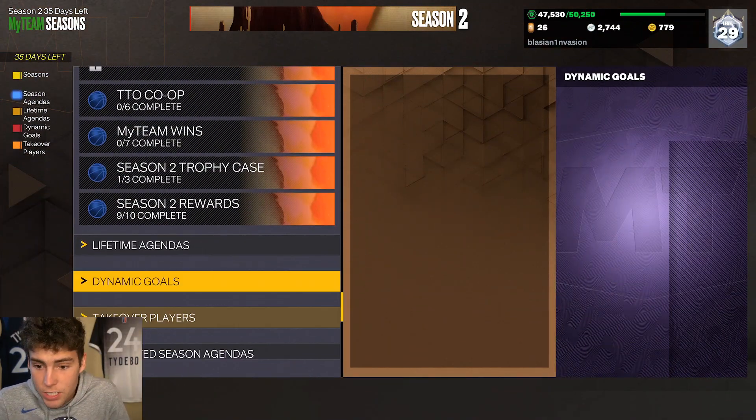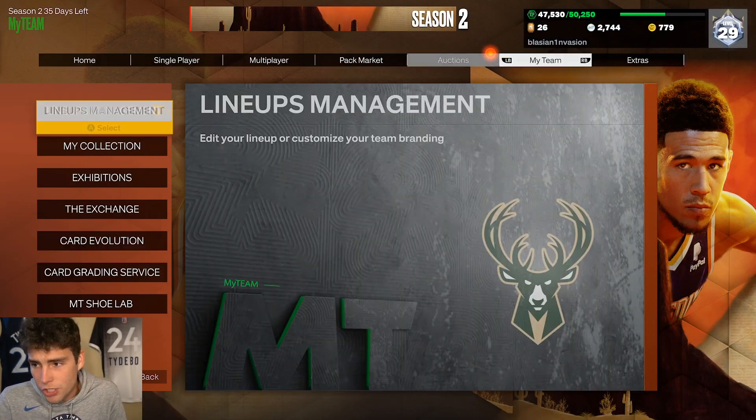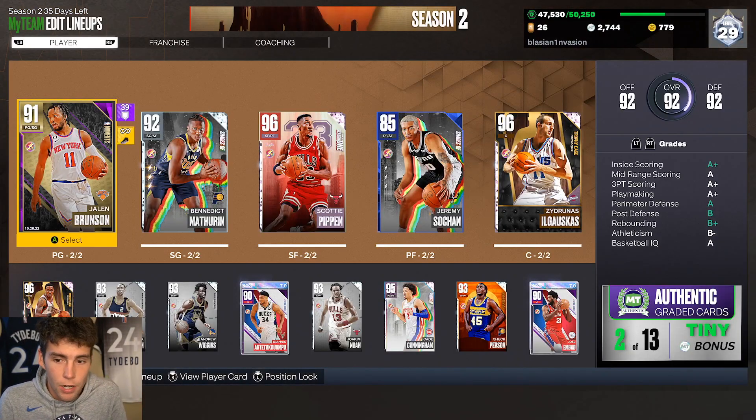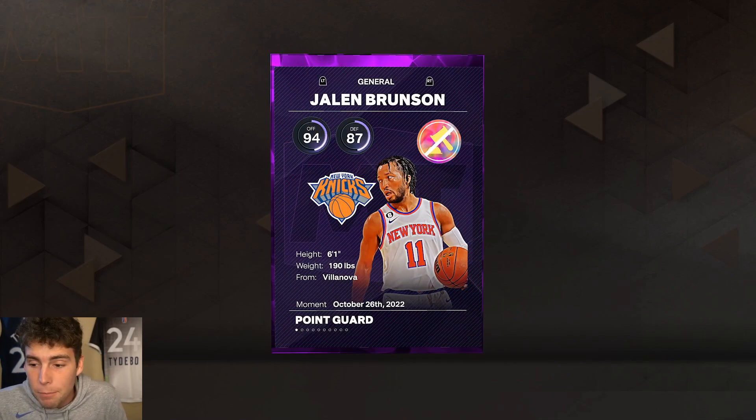I was trying to complete these agendas but the problem is I can't get a block with him. He's got a 25 block rating and I could not get a block with Jalen Brunson. So if y'all are on Twitter crying about me doing gameplays on other accounts, please keep crying because I tried and I couldn't. Shoutout to Blazer man — much love for letting me on his account to make this gameplay happen.